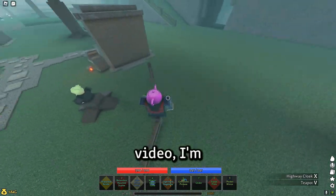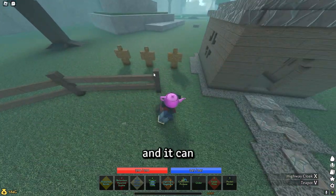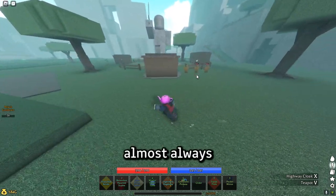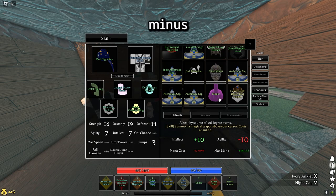Hello everybody, and in this video I'm going to show you how to get the teapot hat in Pilgrimed. This helmet is pretty drippy and it can summon a teapot from the sky, which can do like 170 damage. The stats aren't the best and it's almost always better to use the mushroom hat, which is the drop from old farts. We're looking at 10 intellect, minus 10 agility, plus 15 mana, and minus 10% mana cost. You obviously also get the teapot skill.